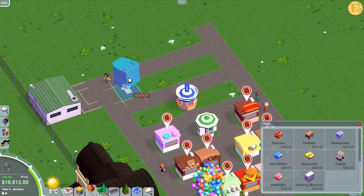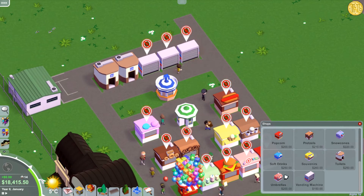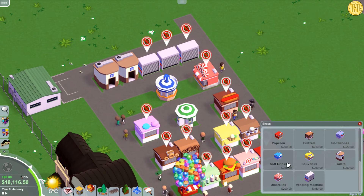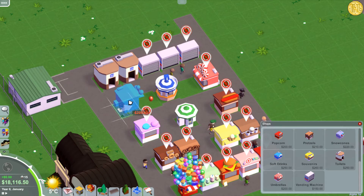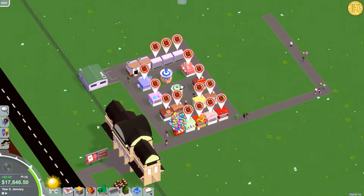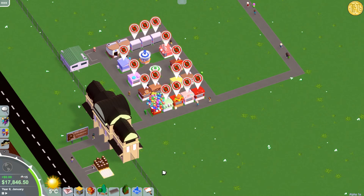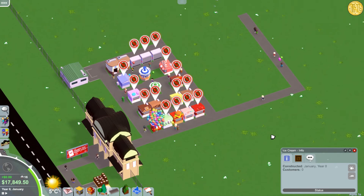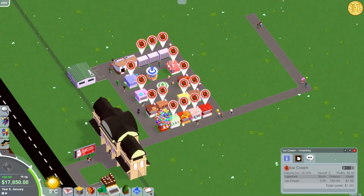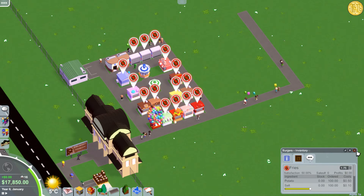There are also toilets, vending machines, umbrellas, balloons, and snow cones — everything you'd naturally find in a park like this. We'll add umbrellas and some snow cones. Let's hire more staff. Once you click on a shop it pops up and you can change prices and see all the info — really glad about that feature.